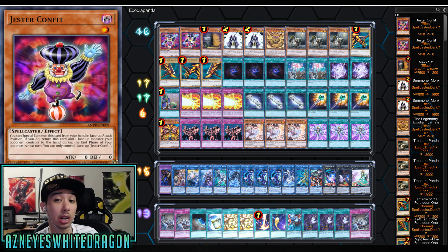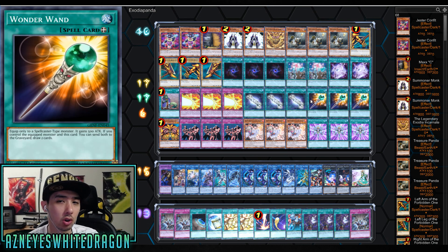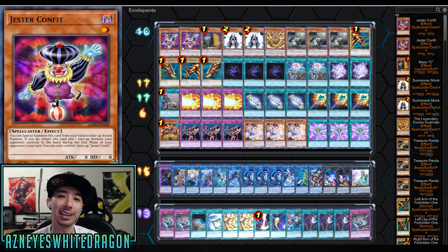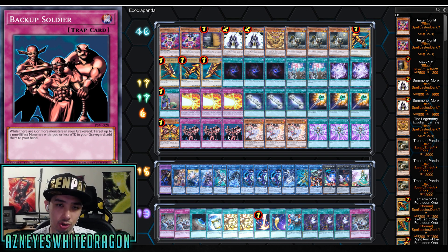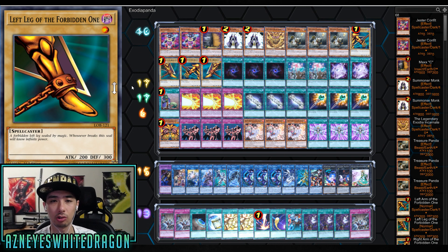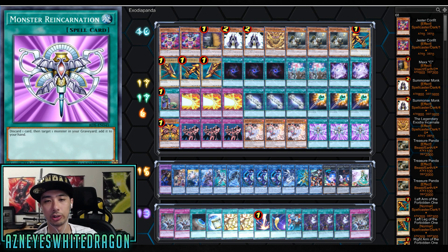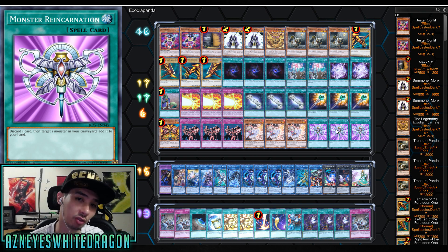You can definitely make other things with this build. Like I said, this build is not optimized. A lot of you guys last night were like, dude, let me get that deck profile. I want to deliver it for you guys, but you can definitely make the deck a little bit better. The basic concept of this deck is just get out a bunch of monsters - specifically five - so you can activate Backup Soldier. You can also consider running something like Into the Void. The only problem with Into the Void is if you have the head, it's a bit more difficult to get back. Backup Soldier only lets you add three non-effect monsters. I was also running Monster Incarnation, just trying out other things - I'm still in the test phase.